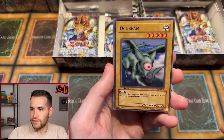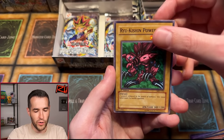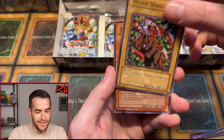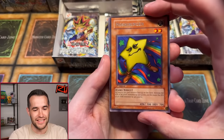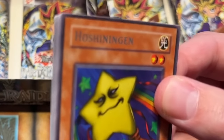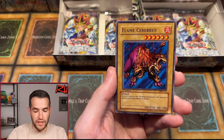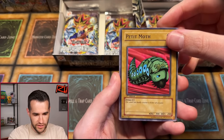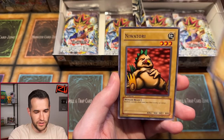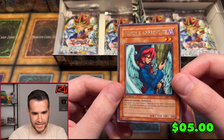Hunter Spider, Wakibeam — haven't seen that very much — Castle of Dark Illusions, Roaring Ocean Snake, Dome of the Angel of Silence, Rainbow Flower, Ryakishin Powered, Mystic Horseman. And Hoshingen — first time seeing this little star boy, not the other actual Starboy. Next pack: Punished Eagle, Armored Zombie, Flame Cerberus, Battle Steer, the Unhappy Maiden, and Pecanio Moth! Let's go — grade this PSA 10 please. A little bit off-centered, maybe not, but if it does get a 10, hit me up. Armored Lizard, Aniwator, and Witch's Apprentice. No foil but you did get the legendary Pecanio Moth.